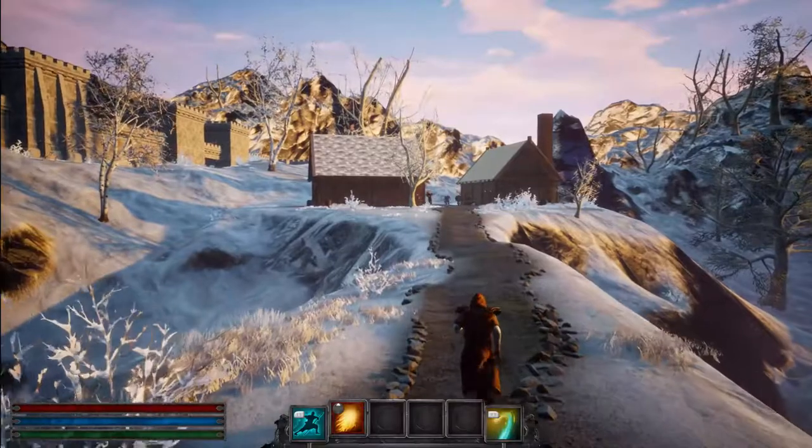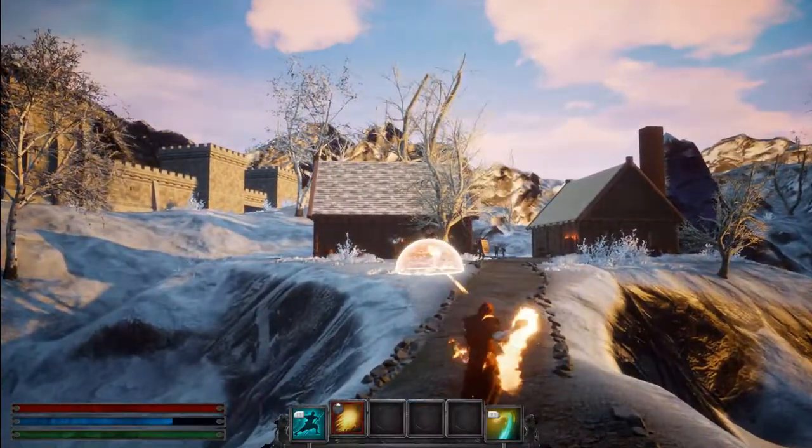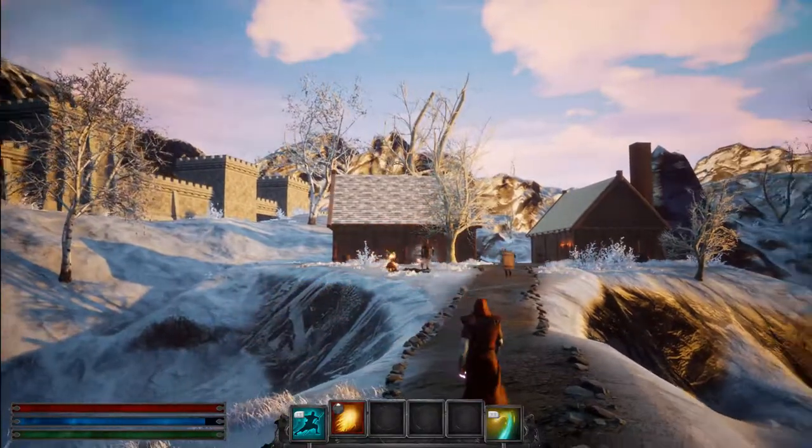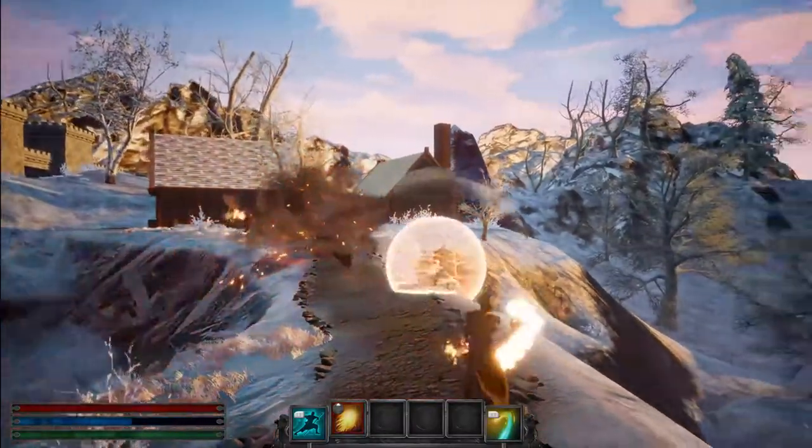I've begun a playthrough as the Firebrand, which starts the game with a fireball. Using spell shaping, I can shape a fireball towards my multi-shot and high-explosive rooms to turn the spell into a cluster bomb.